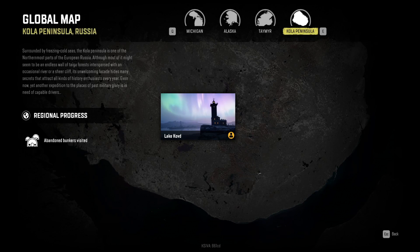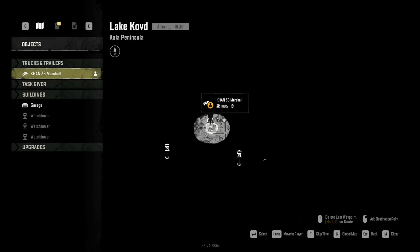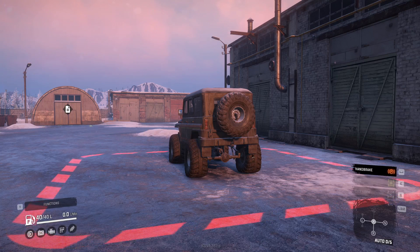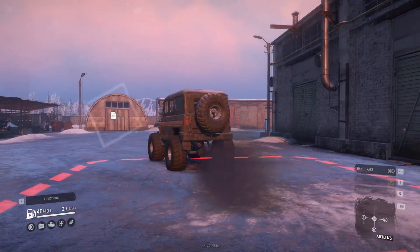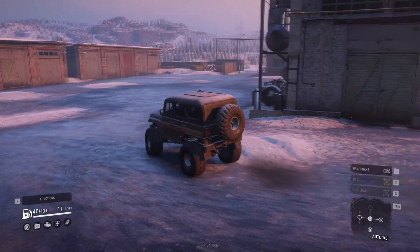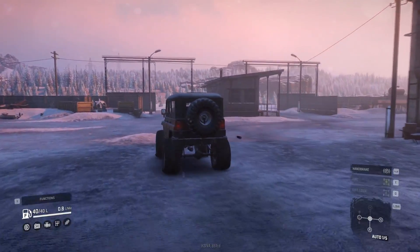Hello everybody, Dre here, and a warm — or should I say cold — welcome back to SnowRunner. Today we're checking out the first new map for season pass owners: the Kola Peninsula and Lake Kovt in Russia. There are two new vehicles hidden somewhere on this map, plus a bunch of jobs to do. We're going to hit some watchtowers and explore this area.